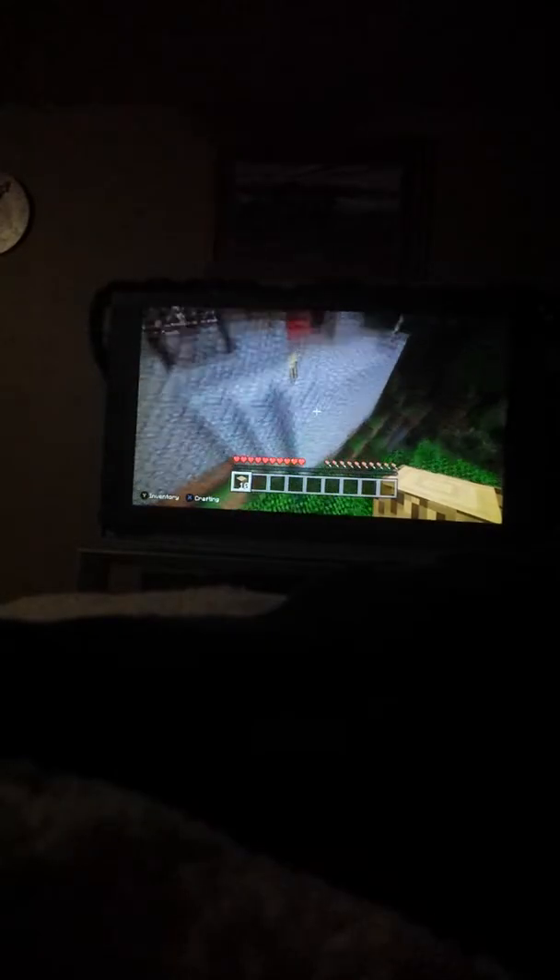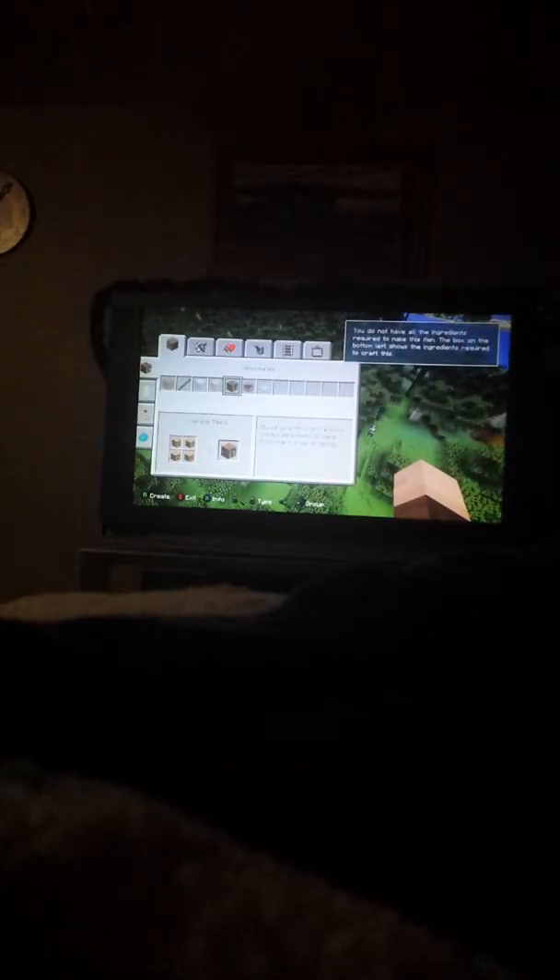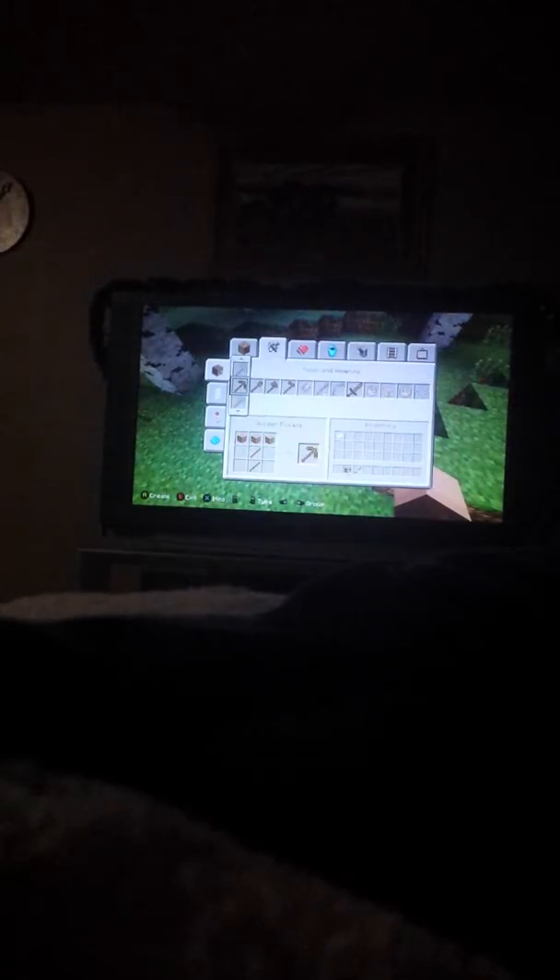I cut down this tree and this tree, and apparently if you're lucky enough you spawn near a huge mansion like this — I'm pretty lucky to find it. I'll explore this area later in another video. When you're done, you need to tap X. This is called a crafting grid. You need to make a crafting table and tap the stick button.